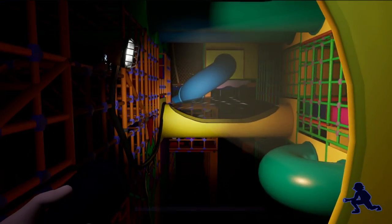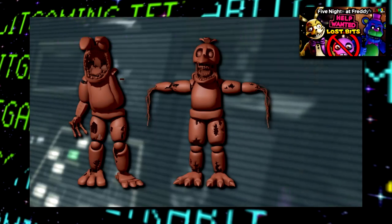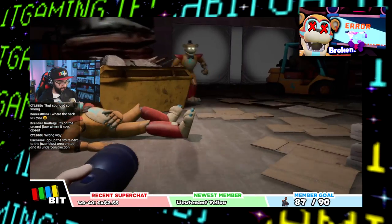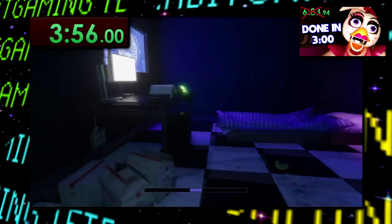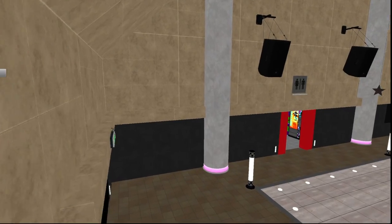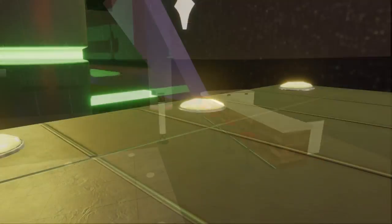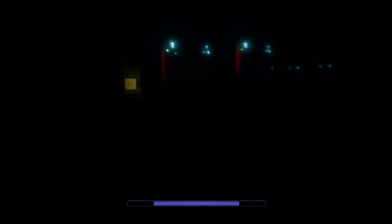Welcome back to Lost Bits, the series where we explore the unused, altered, and unseen content in gaming. Over the past few weeks since its release, Five Nights at Freddy's Security Breach has provided us numerous glitches and a hilariously quick speedrun, but here we'll take a look at just how much unused content this game has to offer. Based on the state of how this game was released and some turmoil during development, there's quite a bit left unused here.